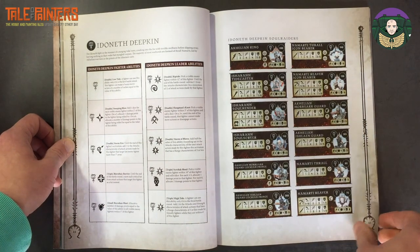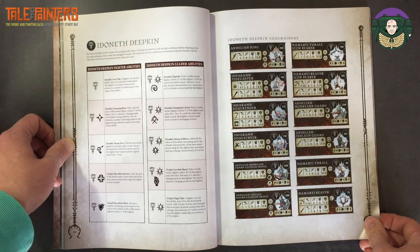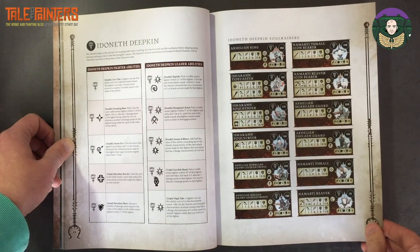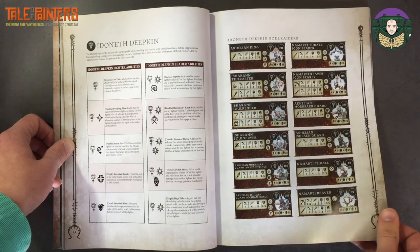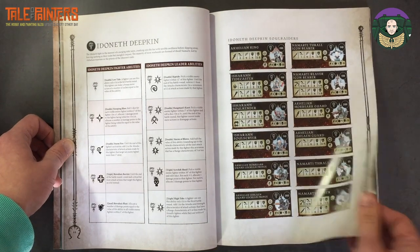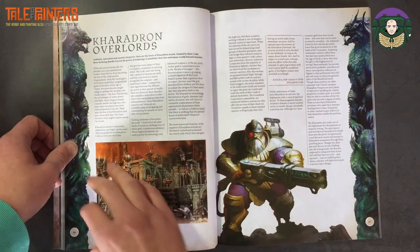Idoneth Deepkin are in here — they already had rules, so I don't think there are any major additions. Maybe the Akhelian King is new; I'm not sure if he had a card before, but he is 280 points with 38 wounds and he's pretty quick with Movement 10, which is awesome. Just one page for them.